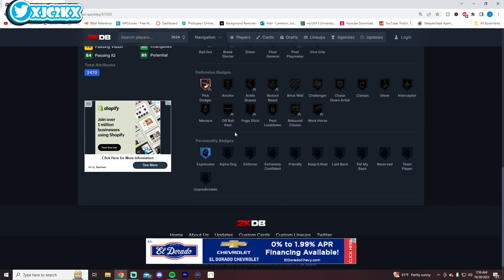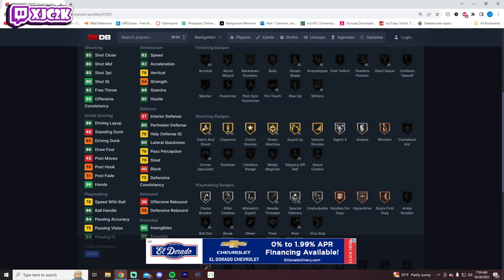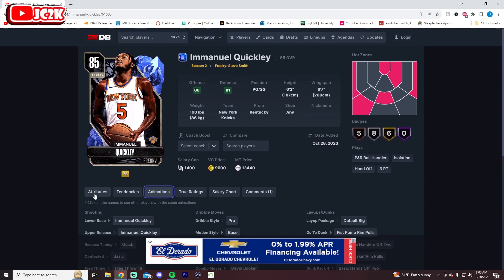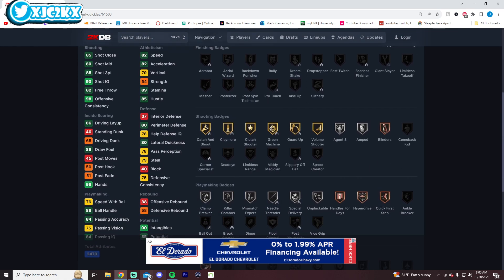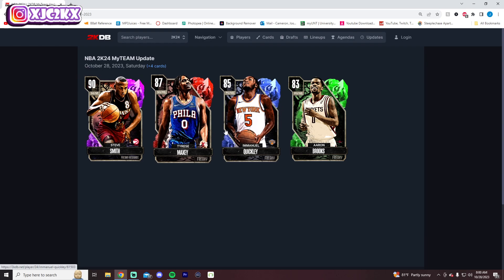He doesn't have the slashing or defensive badges. He does have bronze Pick Dodger but he's not going to do much defensively at all. He can dunk wide open, which does give him some value. Offensively, his release should be good — it's fast, it's on-ball quick, which is very nice. He should be a really good offensive point guard — should be able to shoot, dunk, and create at a decent level. Maybe not the most elite shot creator, a little too slow, and doesn't quite have the playmaking badges I was hoping for. So probably not the most elite card, but a pretty fun offensive point guard.